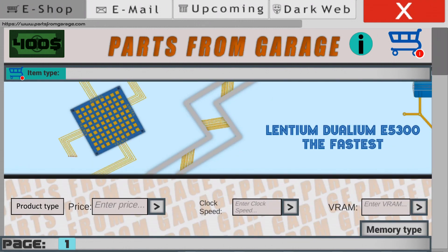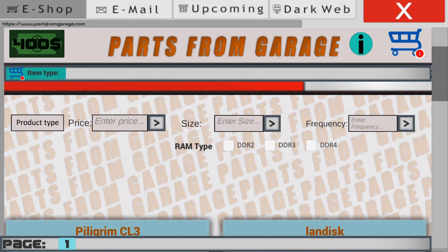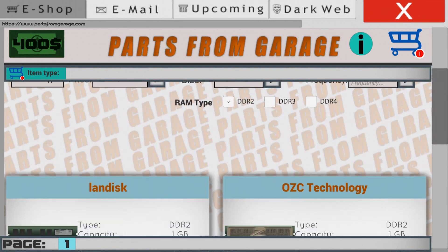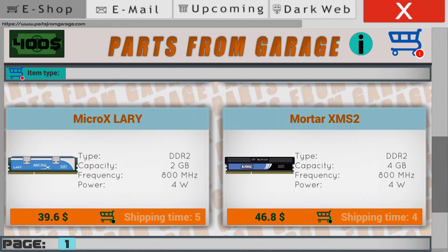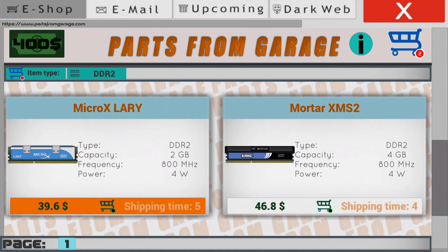Let's move on to the second part — it will be RAM sticks. Let's set up the filter on DDR2 to help us find it more quickly. And let's pick up 4GB of RAM for $46. The cost is almost the same as 2GB, which means that we have a good deal.